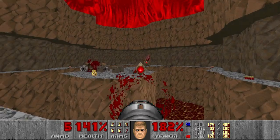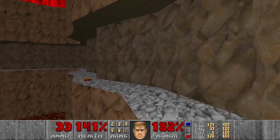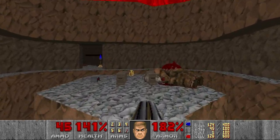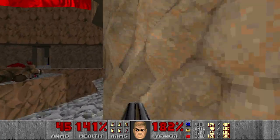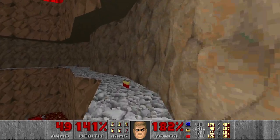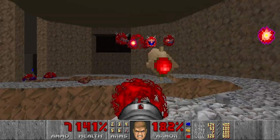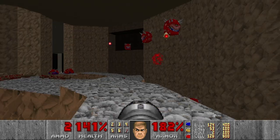Let's kill the baron. And I will grab the remaining shells and rockets. And the yellow key. Now I think only a few Cacos left in the last room. We can fire some rockets, like this.